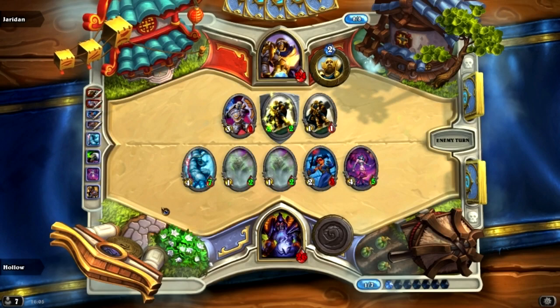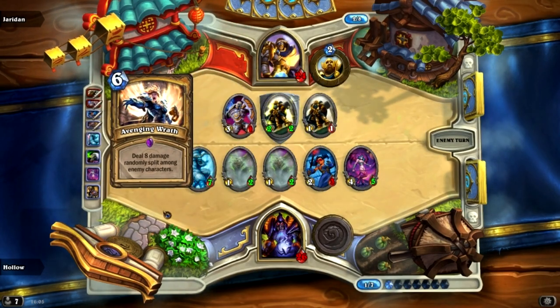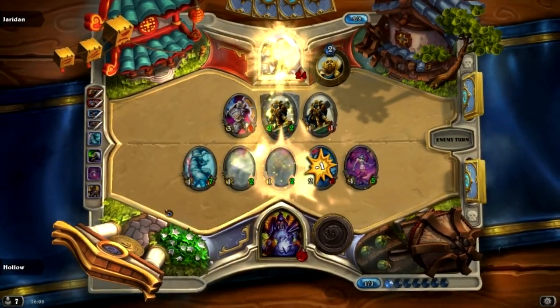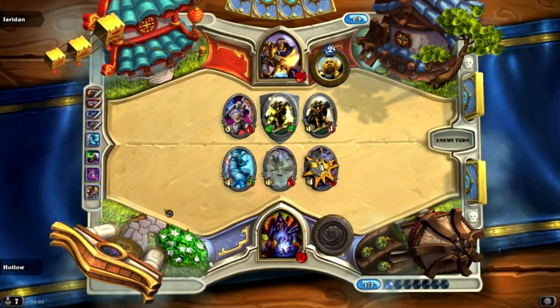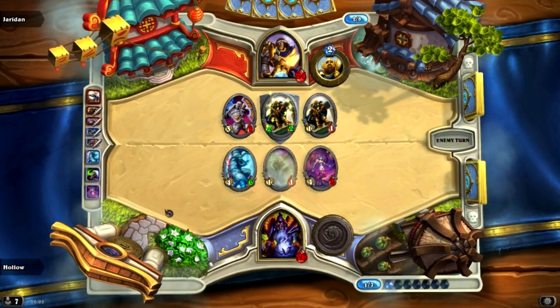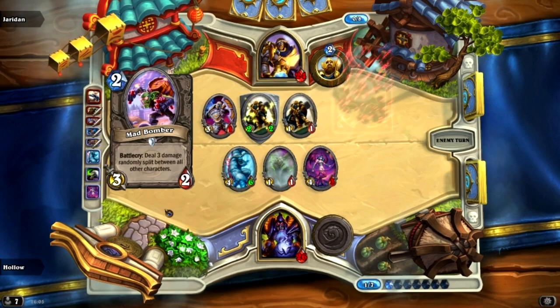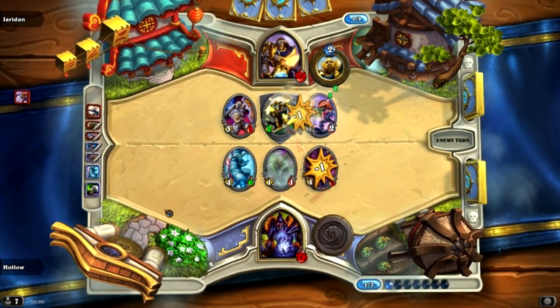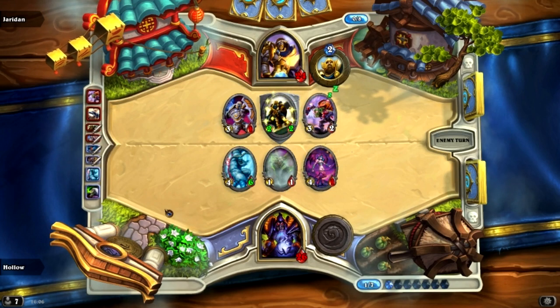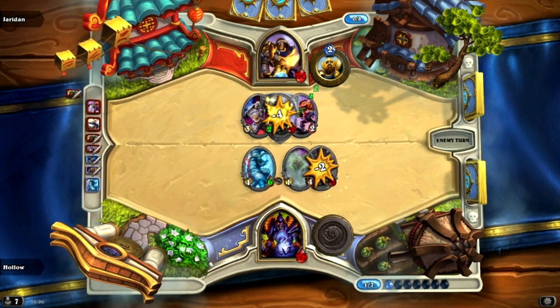He uses 4 of his damage to kill the Summoning Portal. And avenging wrath — oh god. The Blood Imp survived! That works really well for me. Oh god, Blood Imp — you are a king. You've been here the whole game since turn 1.